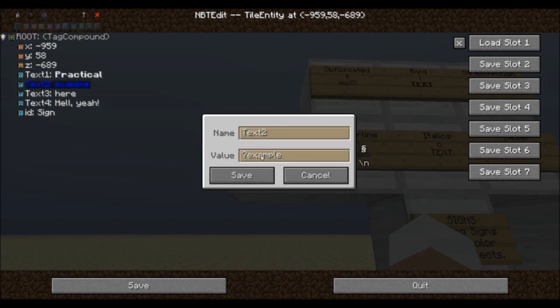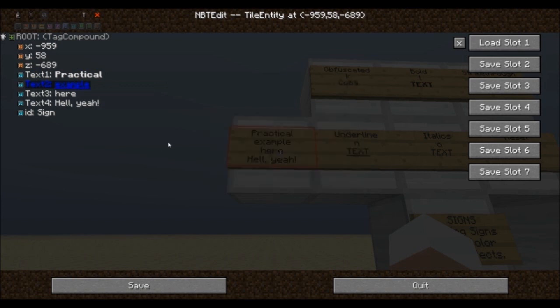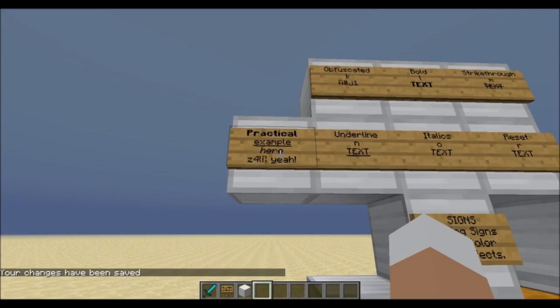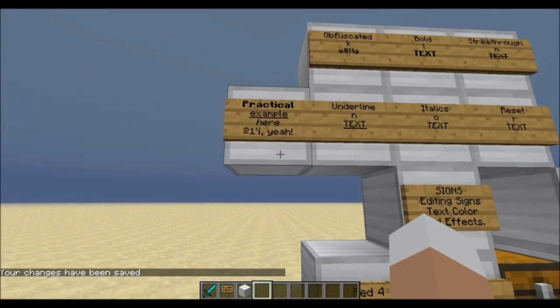As an example we're going to make the first line bold, the second line underlined and the third line italics. For the last line we want the first word to be obfuscated but not the second one, so we will have to reset the format as soon as we want the standard format again. There you go — easily formatted text on signs.